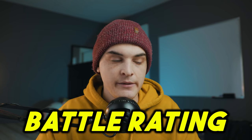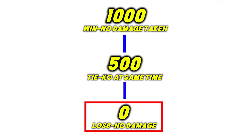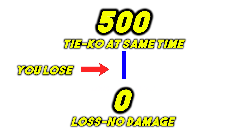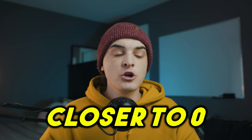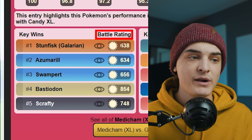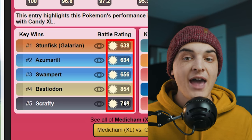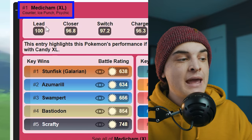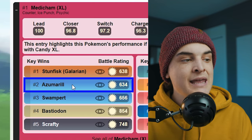Before moving on, let me explain battle rating. Battle rating is out of 1000. A rating of zero means you lost without dealing any damage; a rating of 1000 means you won without taking any damage; 500 is a tie. Anything below 500 is a loss — the closer to zero, the less damage you dealt. Above 500 means your Pokémon won. The closer to 500, the more that matchup depends on energy.